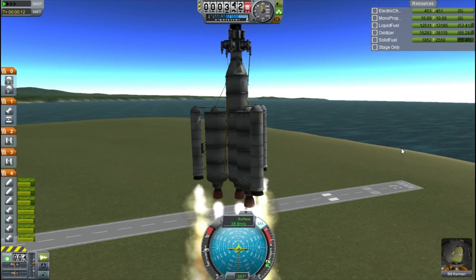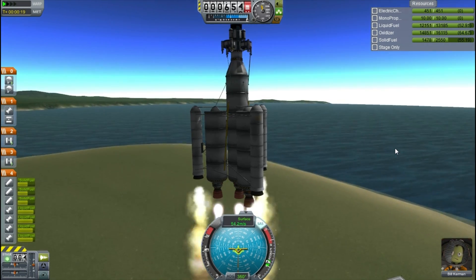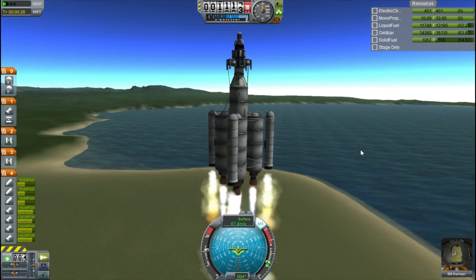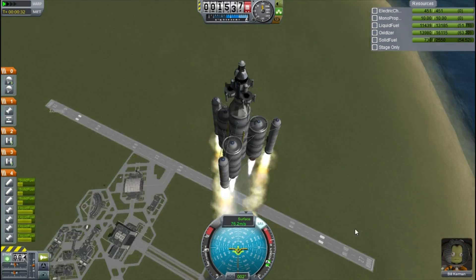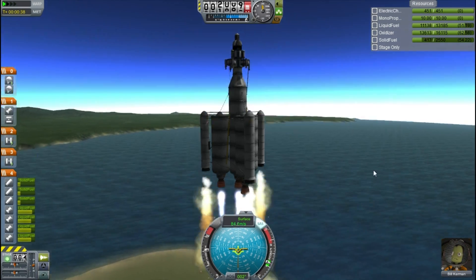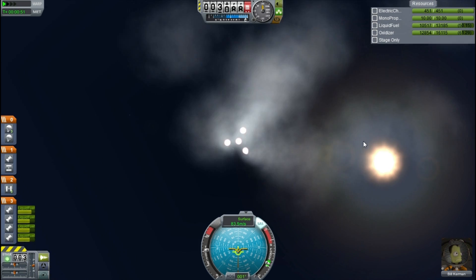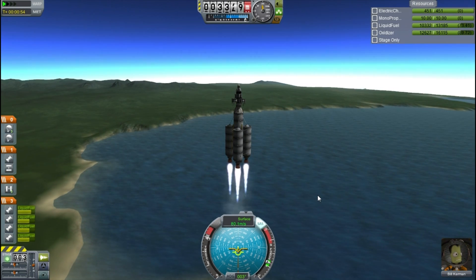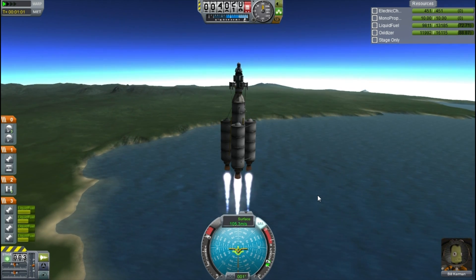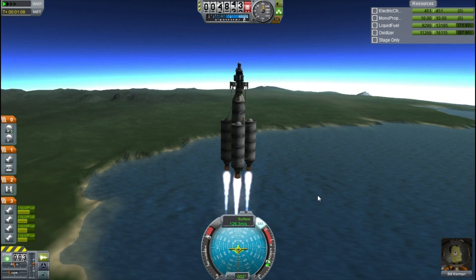We get out onto the launch pad and I speed up the video. I time-warp briefly and then launch, putting the throttle at around two thirds so the solid boosters are most efficient — we're not going to boost really fast and then get slowed down by drag. Once we drop the solid boosters it's up to full throttle, and we didn't actually drop too much speed in that process, which means it was very efficient.